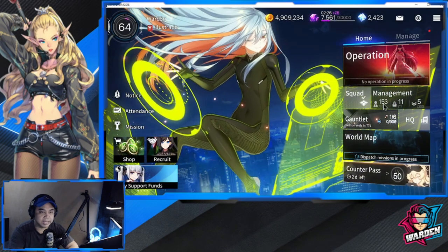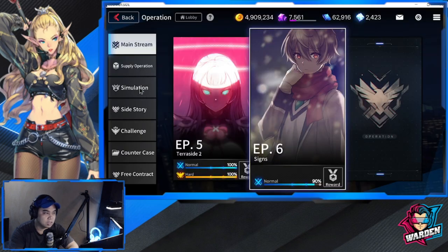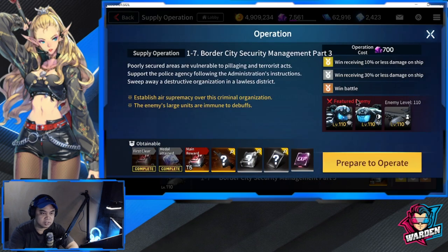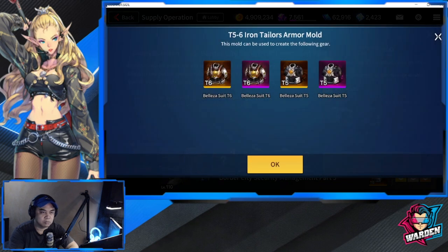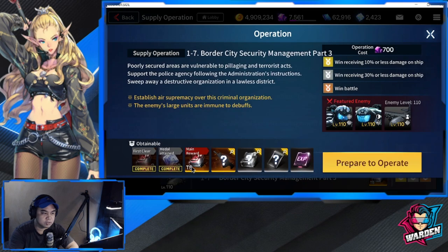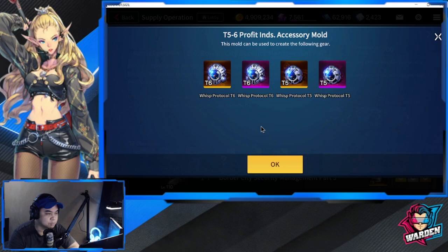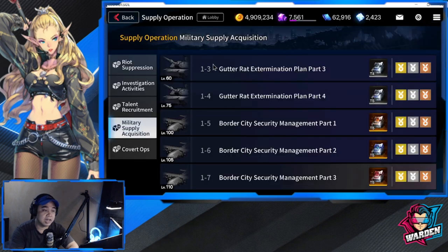To farm your Hexa Case and Belia's Suit, go to Supply Operation. The Hexa Case is farmed here using the Maxwell Corp Armor Mold, and Belia's Suit is farmed here using the Iron Tater's Armor Mold. This stage also gives the West Protocol T6 and Profit Industries Accessory Mold. I still need to farm that specific gear, but I'll update you once I have it.